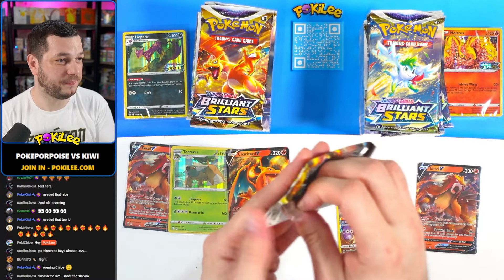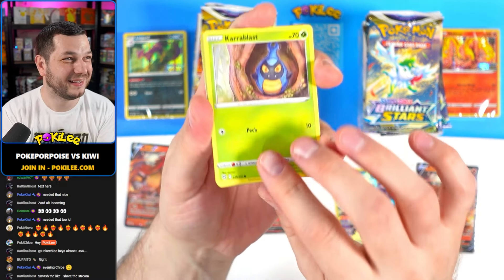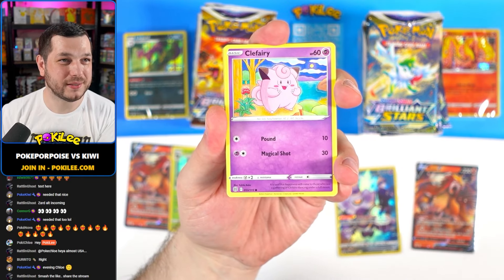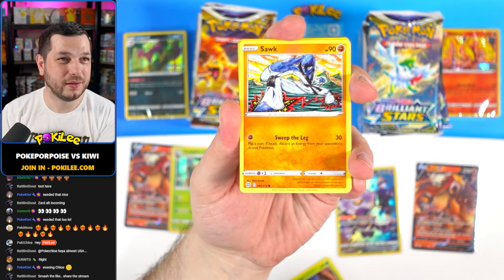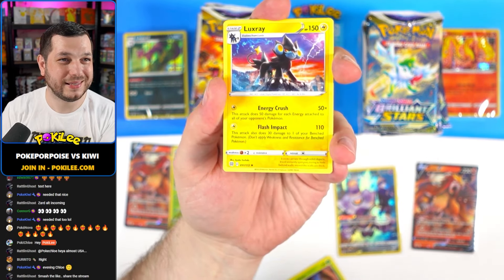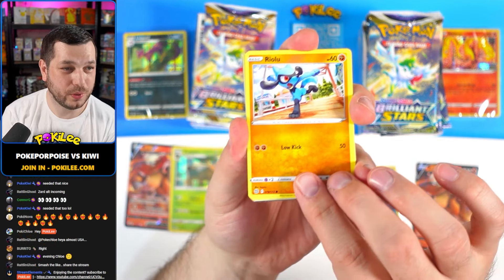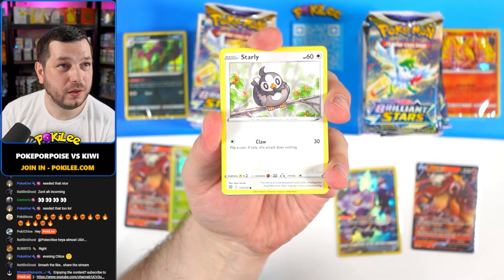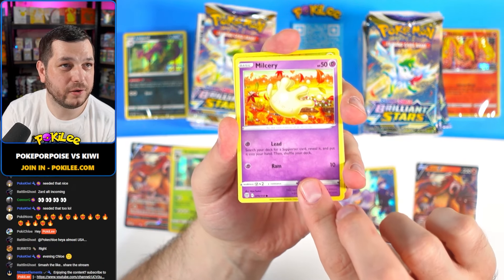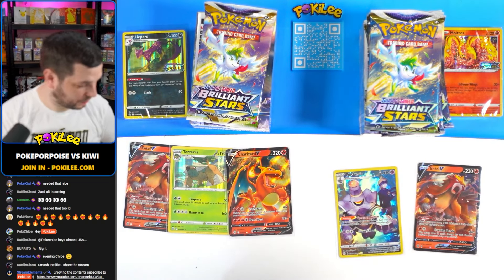Let's go left again. Smash the like and share the stream. It's 50-50 - left or right. Right side: we've got Carablast, Clefairy, Cheruby, Soak, Corfish, Corfish, and a Luxray. We've got two more packs left: Starly, Spirit Bomb, Purloin, Milkery, Electabuzz Reverse, and a Grimms Gnall. Nothing much in that one.